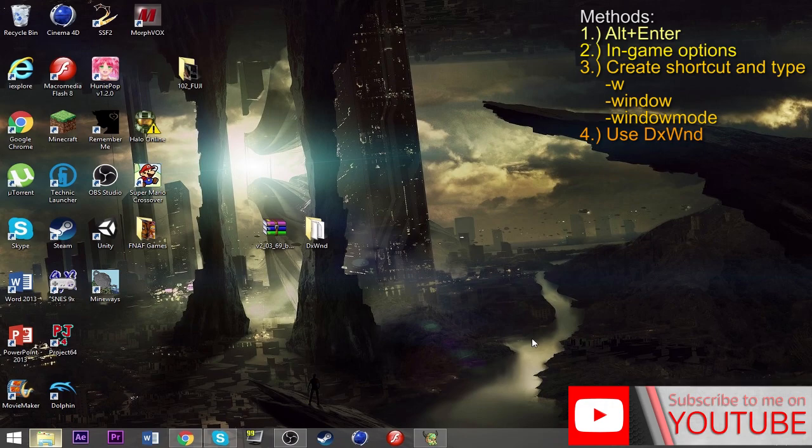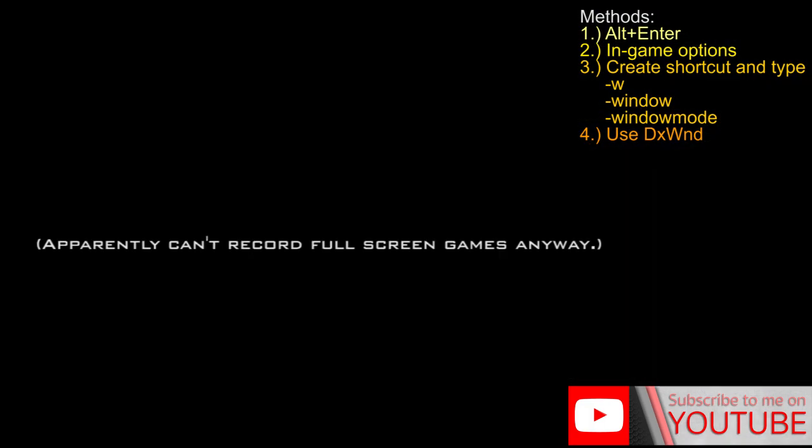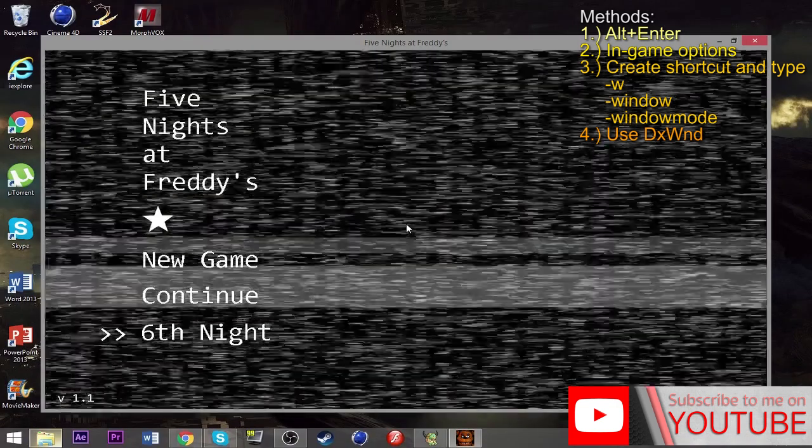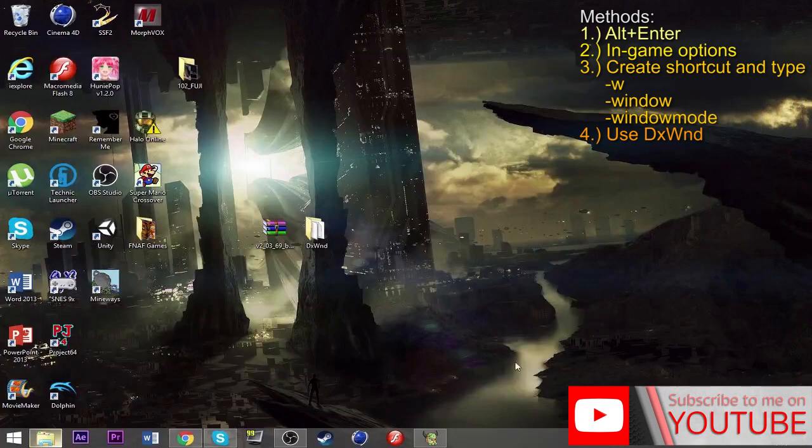Well, I'm glad you asked. There are a couple different ways you can do this. The first thing — I'm just going to pull up Five Nights as an example, but this applies to any game. If you want to put it in windowed mode, the most common thing you can do is press Alt and Enter at the same time. If it works, there you go — it's in windowed mode. It works with a certain number of games.